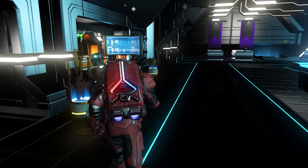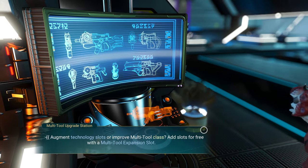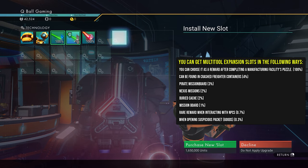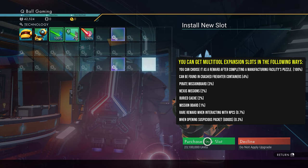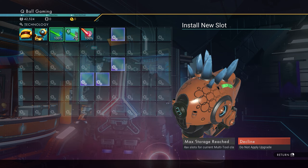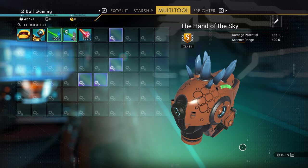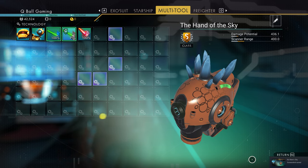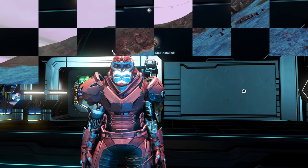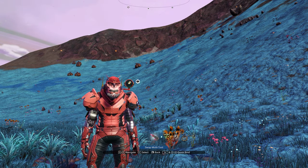Every weapon type can be upgraded at the space station in the multi-tool merchant's booth. You can use expansion slots to upgrade every S-class weapon up to 60 slots. On screen you'll see all the ways to get multi-tool expansion slots and how to upgrade the class with nanites. There are also supercharge slots — every weapon has a different layout. The best configuration is four supercharge slots close to one another in a square shape for adjacency bonuses. You can hold up to six multi-tools in the game, and switch between them in the quick menu.